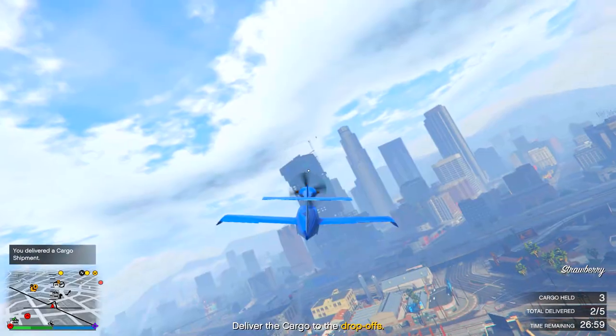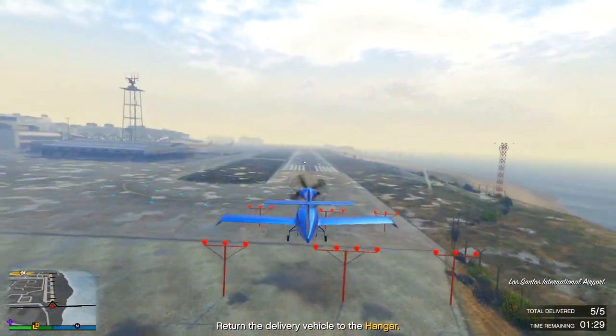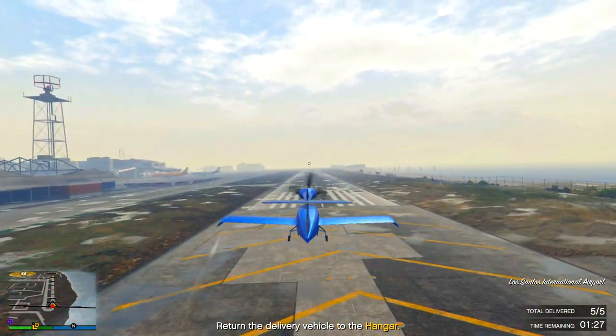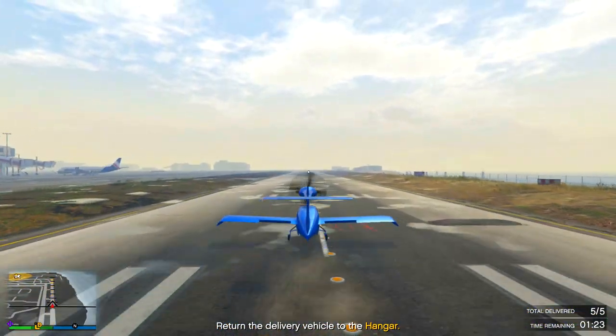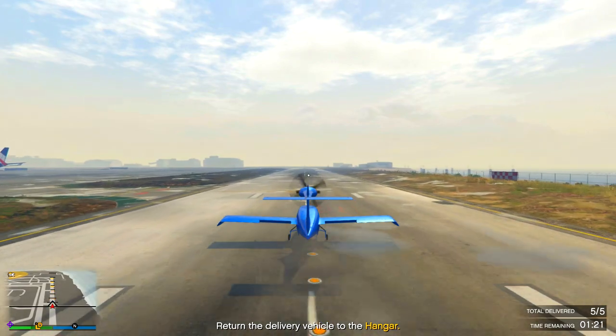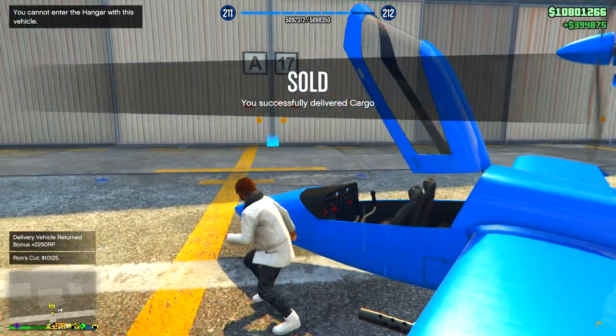The sell mission was actually quite easy — you have five crates to deliver, and after dropping off one you'll get some choppers on you, but they don't really do anything. Once you deliver all five crates you can get out of the plane and finish the mission, or you can take the plane back to the hangar to get extra RP. Just like that we got 400k.